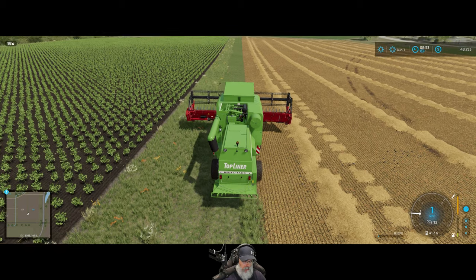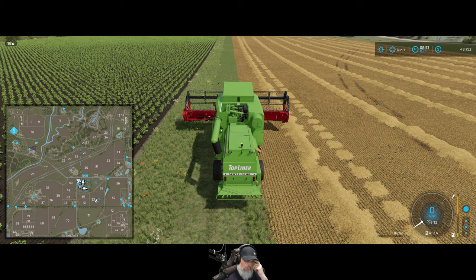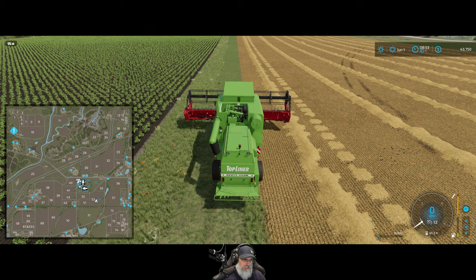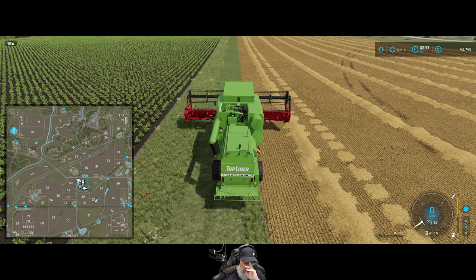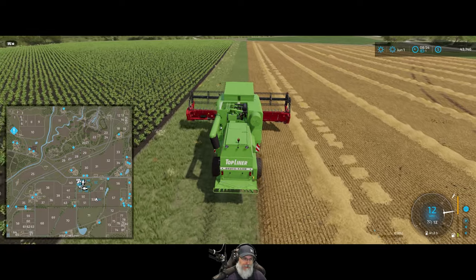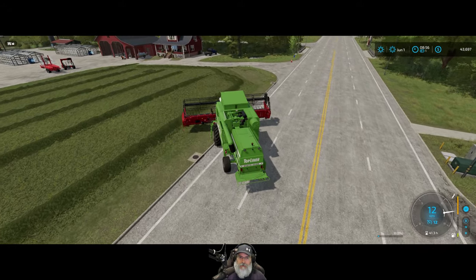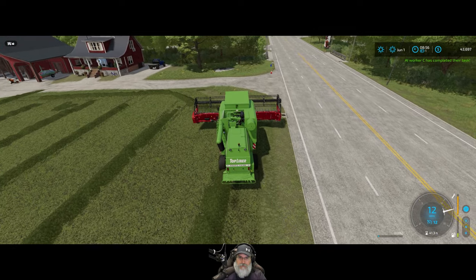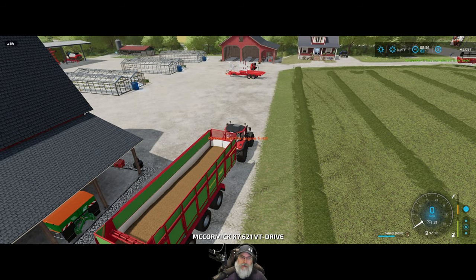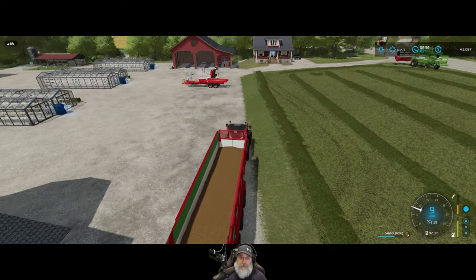Is it possible to get where we need to go without putting this on the trailer? We have to get up to field eight — I'll bet we could actually, I think I'm gonna try it. Let's pull off here for a moment, get our chickens fed, get this grain dropped off, and then we can have a worker bring the trailer up to field eight.